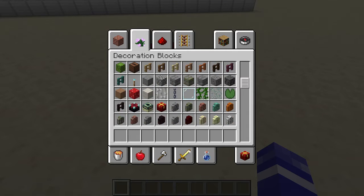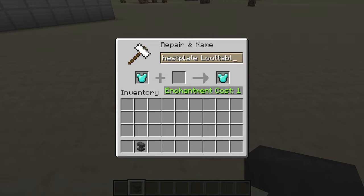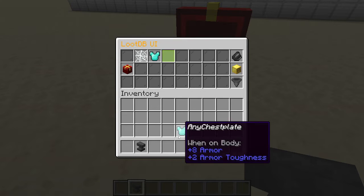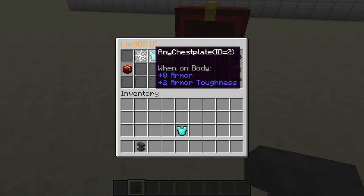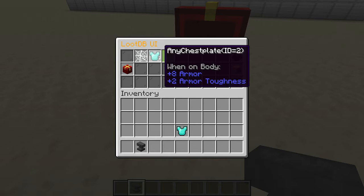Inside here we can access loot tables. Let's go ahead and make a new one — it's going to be a chestplate. You can use custom items and lore for better organization, or just rename it. Let's call this 'chestplate loot table.' Once you throw this inside here, put it on the green stained glass and it will place the item there. If you need to change this item, you can always just overwrite it. It will show the ID in the name so you know what ID you're modifying, and you'll need that later when you use these loot tables.